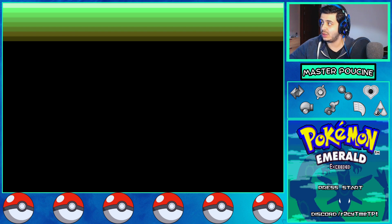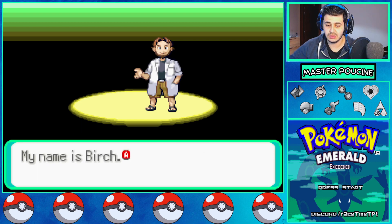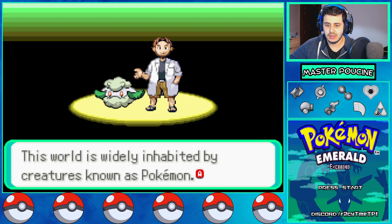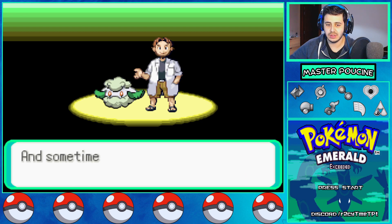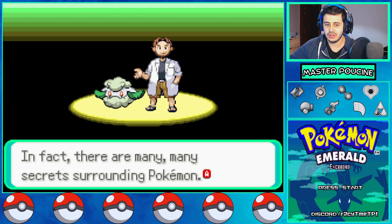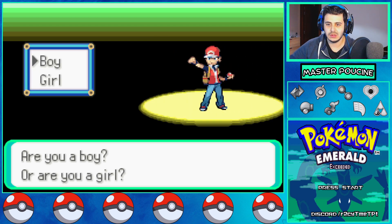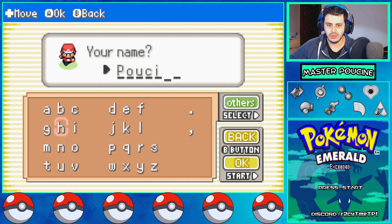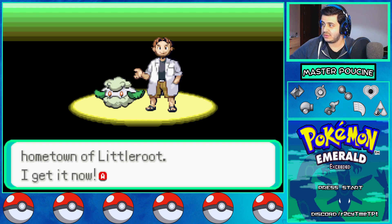As you will see, the raw hack is pretty hard. New starters — the professor introduces himself: 'My name is Bush, but everyone calls me the Pokemon Professor. This world is widely inhabited by creatures known as Pokemon. We may live alongside them as friendly playmates and cooperative workmates, but despite our closeness, we don't know everything about Pokemon.' There's a new skin — it's the Pokemon Fire Red skin. I'm so happy to discover this ROM hack.